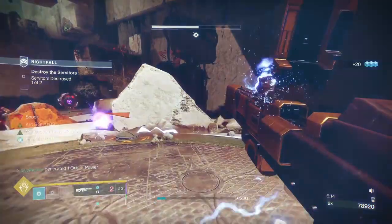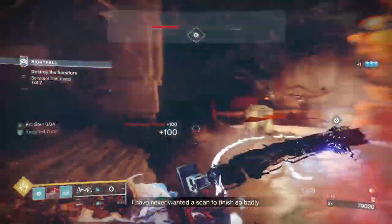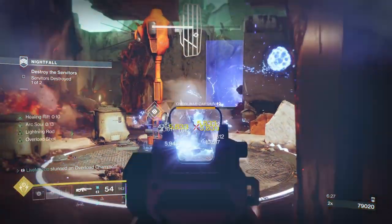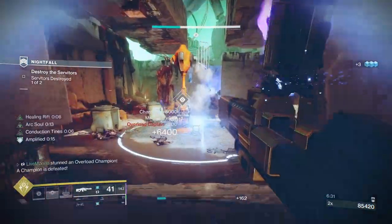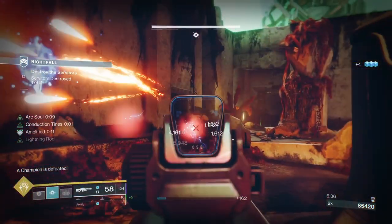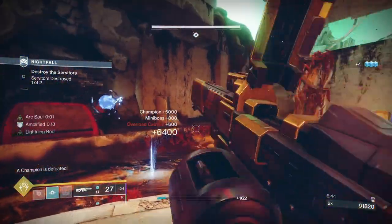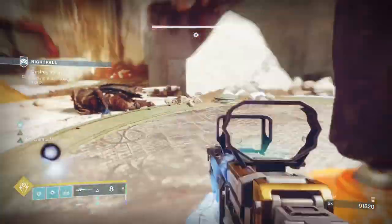As we all know with the fragments, when you put down your rift you get your little arc soul buddy. I've got my rift and my well back - I keep calling one the other. When I put down my rift I get the arc soul, and if I'm amplified it'll be supercharged. You can see the extra damage it's doing against that overload.